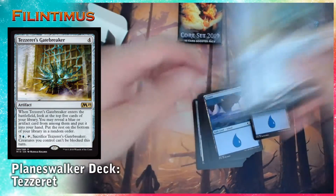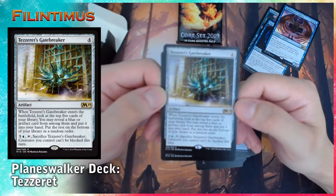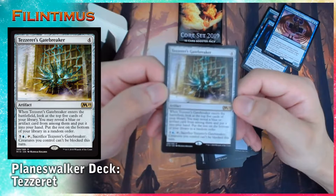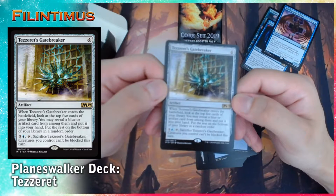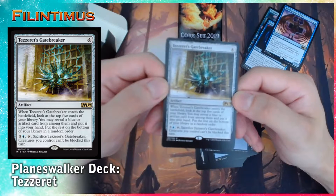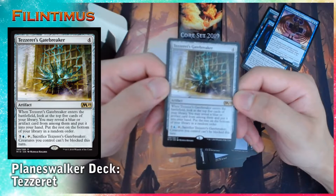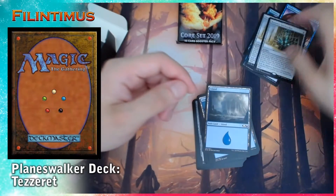We have 2 Tezzeret's Gatebreaker. When Tezzeret's Gatebreaker enters the battlefield, look at the top 5 cards of your library, may reveal a blue or artifact card from among them and put it into your hand. Put the rest on the bottom of your library. 5 generic, 1 blue. Tap, sacrifice Tezzeret's Gatebreaker: creatures you control can't be blocked this turn.